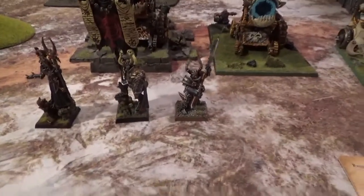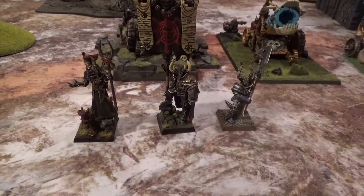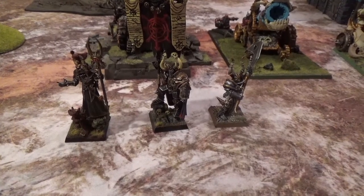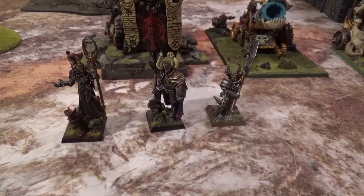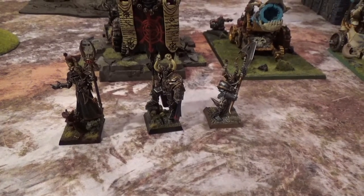This is my Chaos list. They are led by a Chaos Sorcerous Lord with Chaos Familiar and Scaled Skin, Glittering Scales, Scepter of Stability, Sword of Striking, and Talisman of Preservation. Mark of Nurgle and Lore of Nurgle.